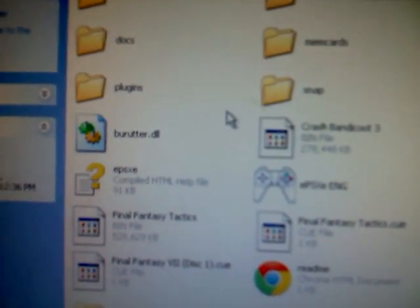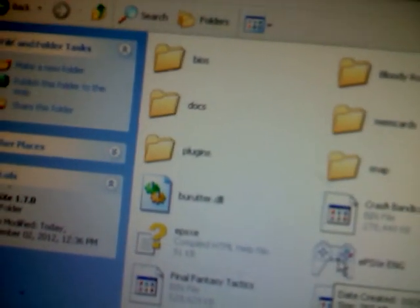I was playing Final Fantasy VII and I couldn't see the battle screen menu. I tried everything to fix the emulator and everything, but it didn't work, so I'm going to show you what to do.